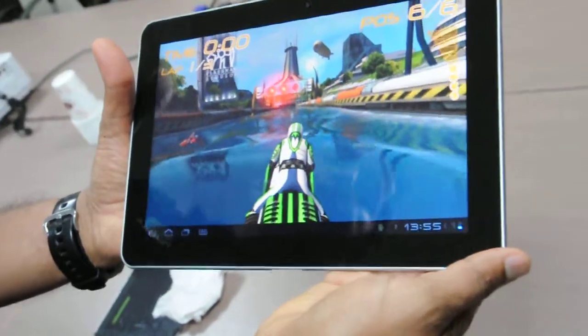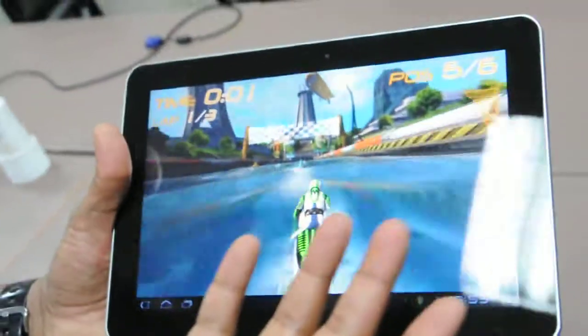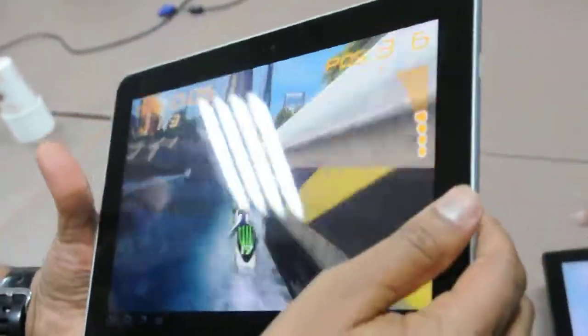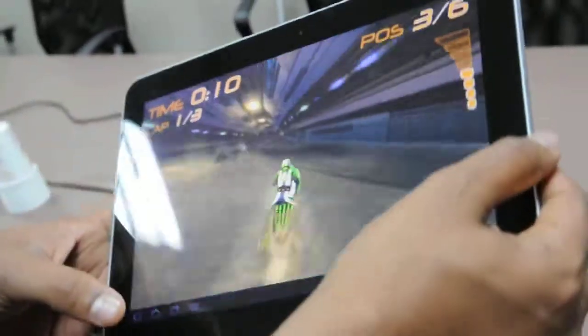So this is a game called Riptide GP, it's available on Tegra Zone for purchase and you can see it's a console class game. All the water effects are being simulated in real time and it uses physics to do the water calculations in real time, and it's really a fun game to play.